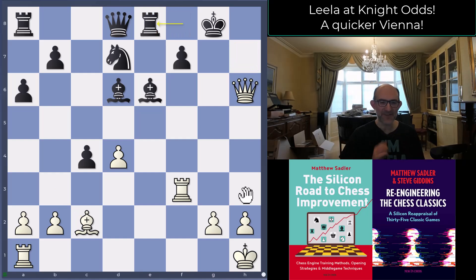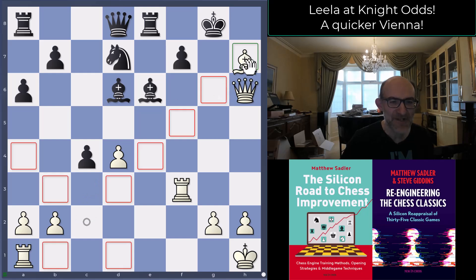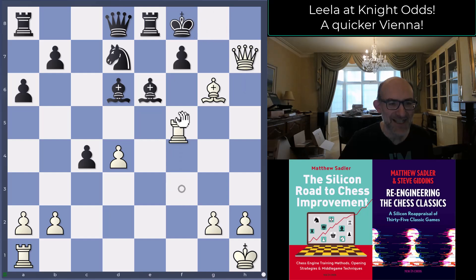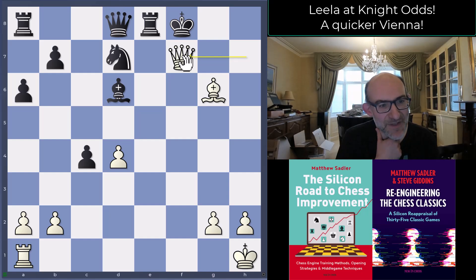Black played Rook e8 - a quick tactical test with a well-known mating pattern: Bishop h7 check, King h8, Bishop check, Queen h7, and Rook f7 checkmate - or Queen f7 checkmate. There we are - Leela coming through in double quick time, absolutely amazing.